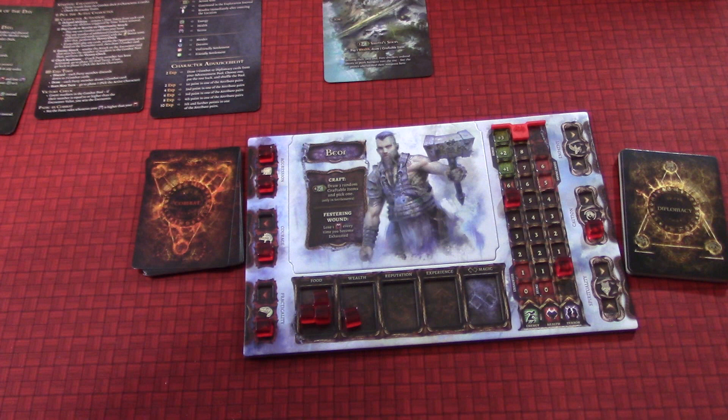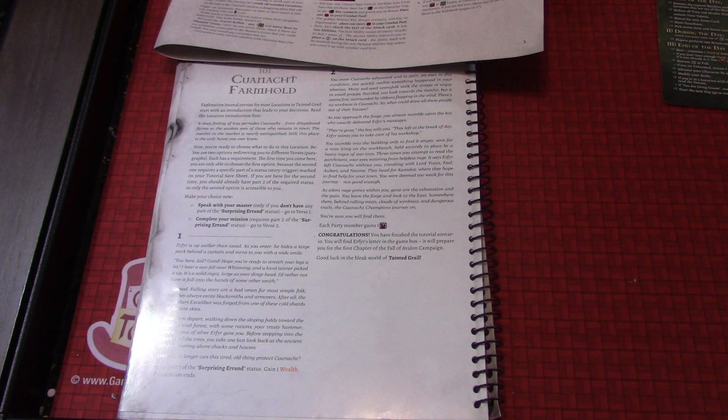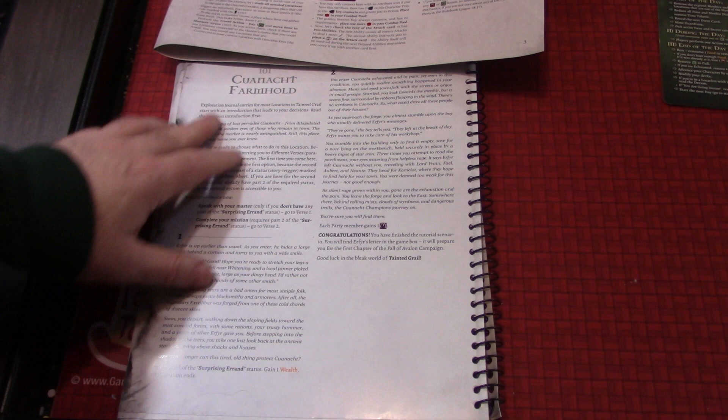In a standard game, exploration would direct you to text on the other side of the location card. But this tutorial won't spoil any stories from the campaign. Instead, go to the tutorial exploration journal printed on the back page of the exploration journal book — find the appropriate section, 101, Kunach farmhold, and start reading. All those things are also in this book, so if you have miniatures on that card you don't want to flip it over — you don't have to. This is 101, Kunach farmhold.